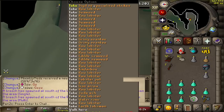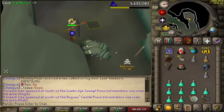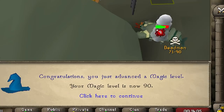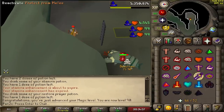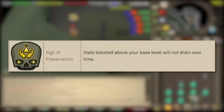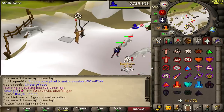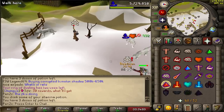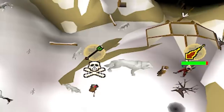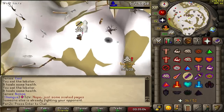I got the Specialized Strikes sigil — really lucky! 90 magic, let's go! I just learned about a sigil called Preservation, which means I can now ice barrage at level 90. We found someone to test our new ice barrage on — we have Preserve active and we are ice barraging at level 90 mage. Wait, how did he teleport away so fast?